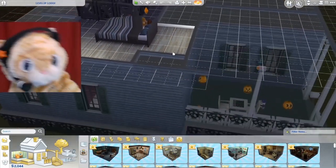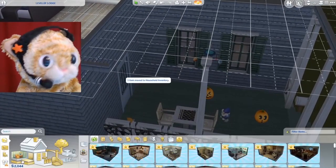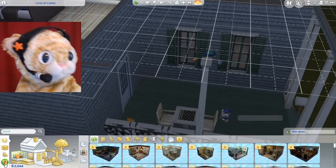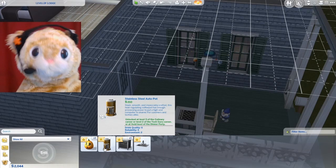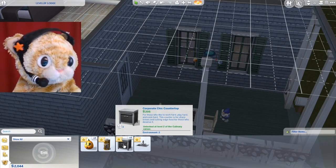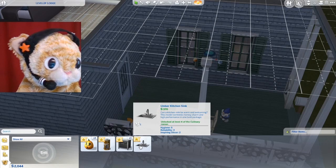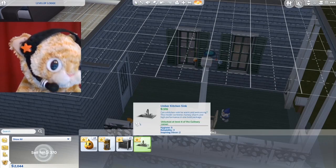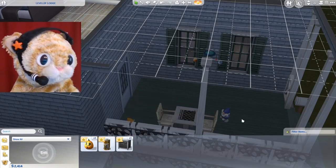Okay, we're going into build mode for a bit. There have been some things I've been meaning to do here. I am putting my plastic Halloween pumpkins in my household inventory. You can see down here there's a little triangle that shows you when there's new stuff. There is a stainless steel auto pot, a new coffee maker I got from my job, and countertops that came with the culinary career, and a sink. I have a much better sink than this, so this is sort of like a storage unit — the household inventory. I'm going to sell this sink and take the money.